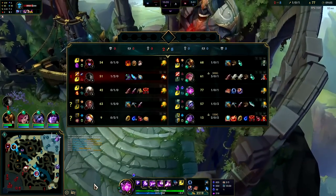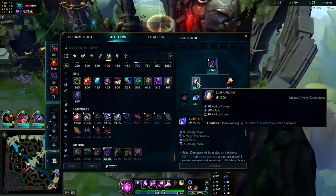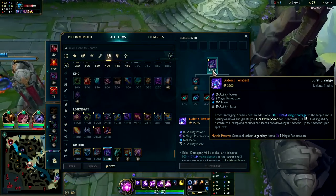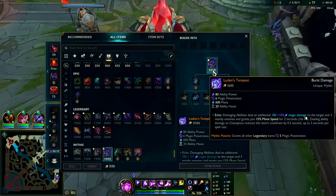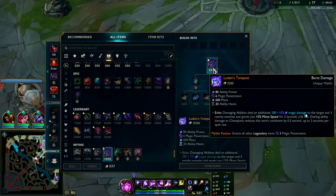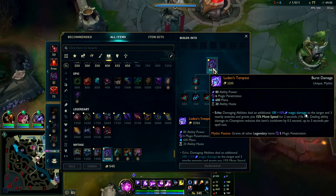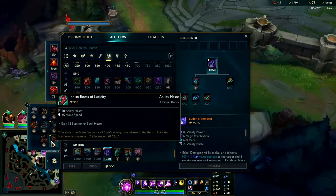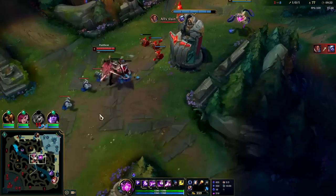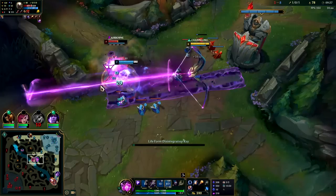Luden's can help you position really well because it gives you a big movement speed bonus on a really short cooldown — about 10 seconds on damaging abilities, grants you 15% movement speed for two seconds. Usually you're looking for Luden's on Vel'Koz because you'll end up getting Void Staff later in the game, so having flat penetration doesn't do as much. Plus Vel'Koz has a lot of true damage on his R.